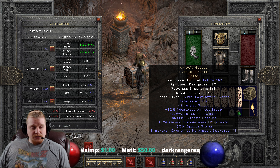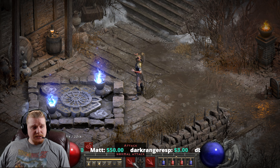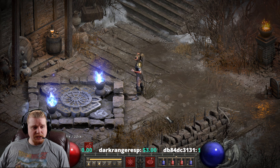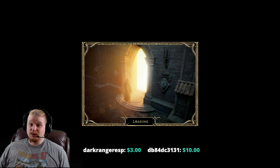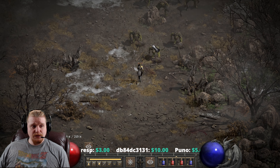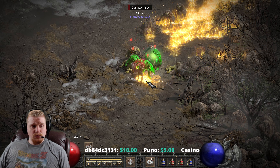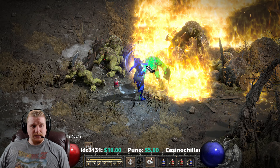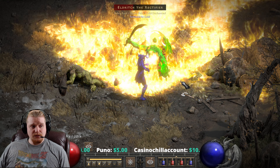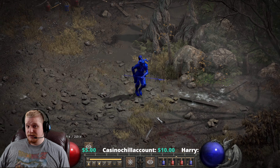It could also be a fairly good weapon for an Amazon, believe it or not. If you are a Fend Amazon, Fend actually works surprisingly well with this spear because Fend is already a fast ability and this spear is also very fast. You can see that I'm attacking quite quickly with this and doing pretty massive amounts of damage. Fend doesn't attack very quickly against one target — it's always been a multi-target ability, so keep that in mind.